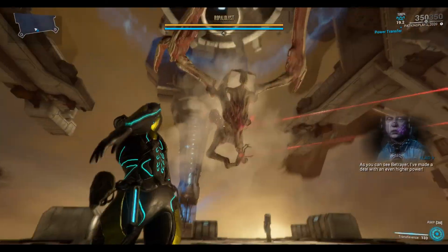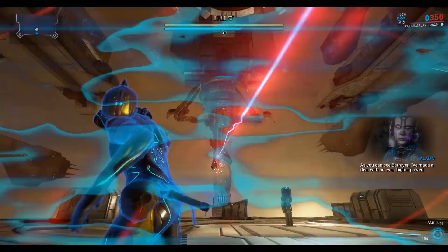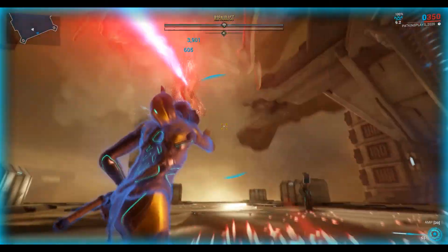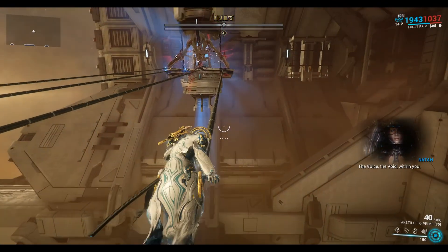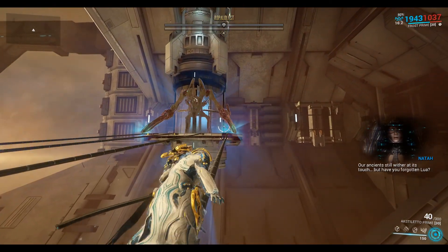Operator mode, let's take out his shield. Let's head over to the first tower. You have great power, great evil — the voice, the void within you. Our ancient stone withers at its touch. But have you forgotten Lua? You were saved.